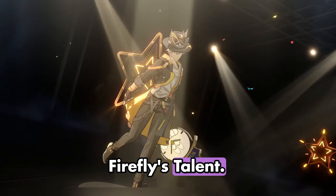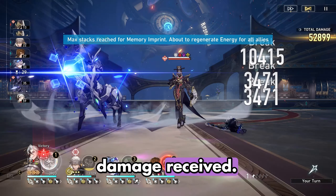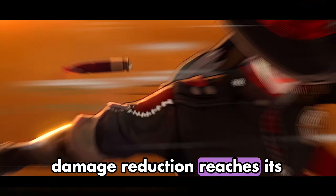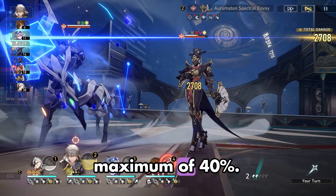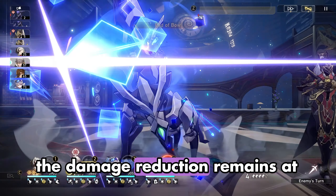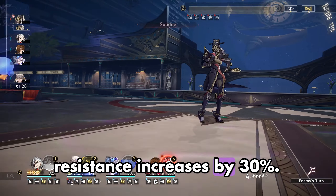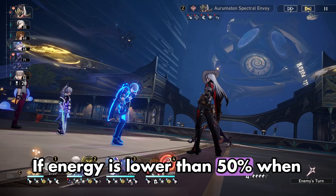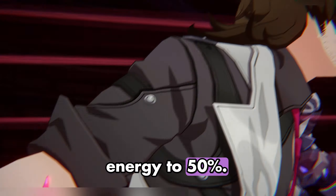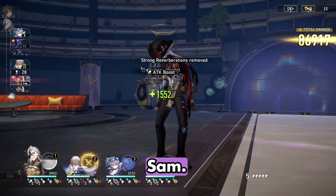Firefly's talent, Chrysalid Pyronexus, final version: the lower the HP, the lower the damage received. When HP is 20% or lower, the damage reduction reaches its maximum effect, reducing up to a maximum of 40%. During complete combustion, the damage reduction remains at its maximum effect and the effect resistance increases by 30%. If energy is lower than 50% when the battle starts, regenerates energy to 50%. Once energy is regenerated to its maximum, dispels all debuffs on Sam.